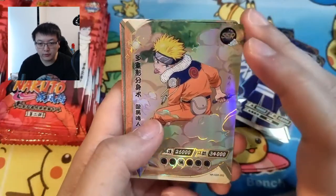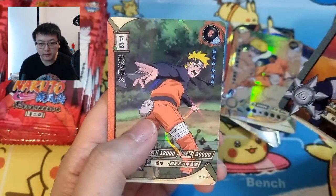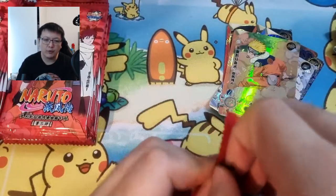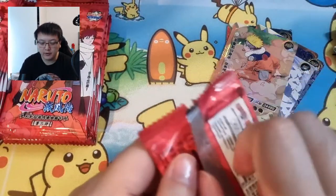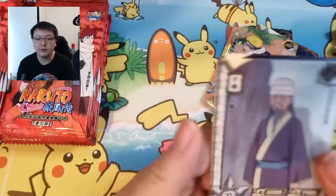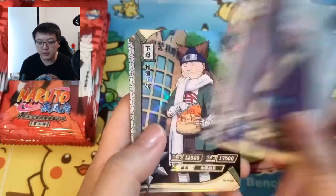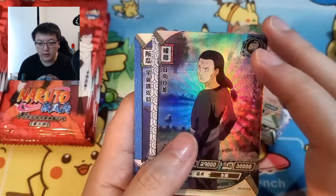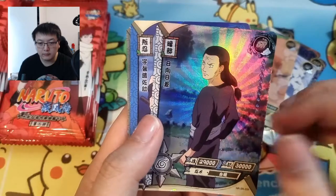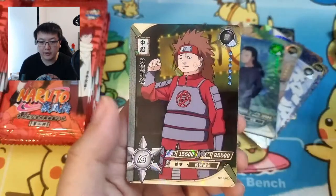Oh we've got Naruto SSR and another Naruto R. I don't remember the side characters' names that well — I know who they are from watching the series, but the names escape me. Like this samurai-looking dude, and Chouji of course, and Neji's dad — I can't remember his name off the top of my head.